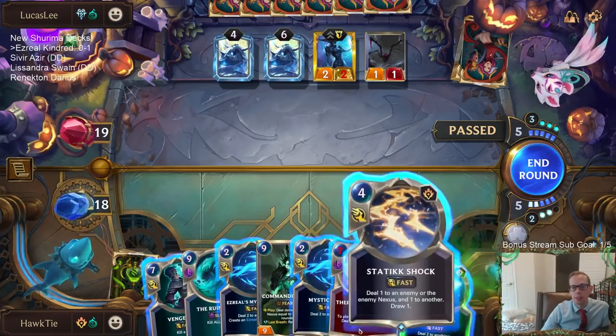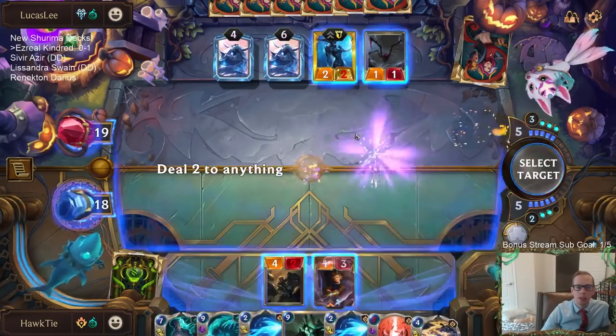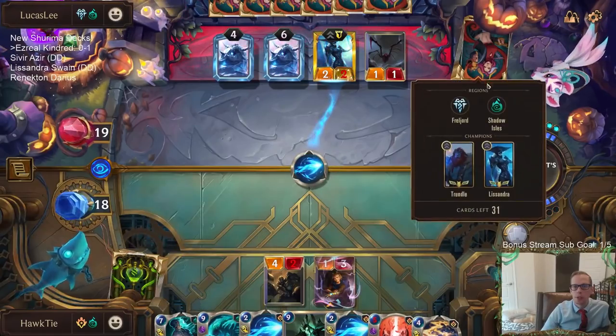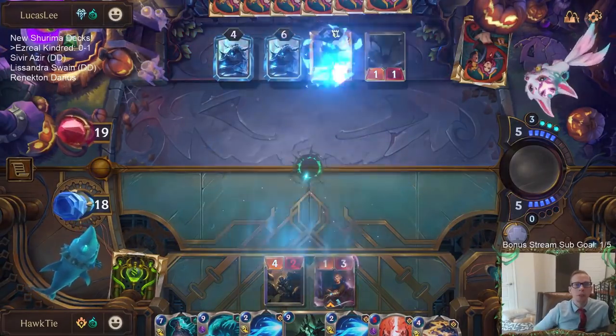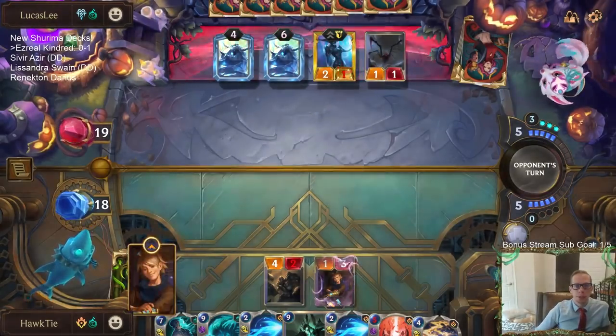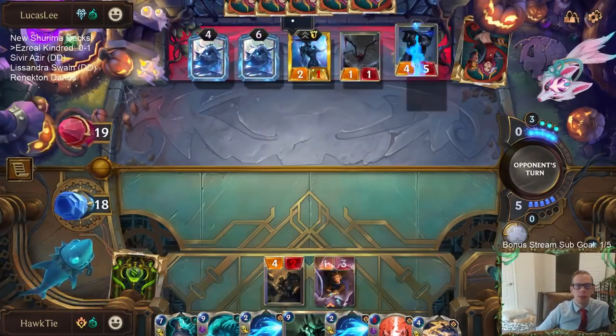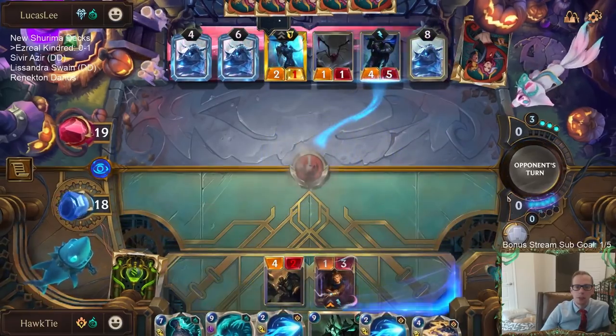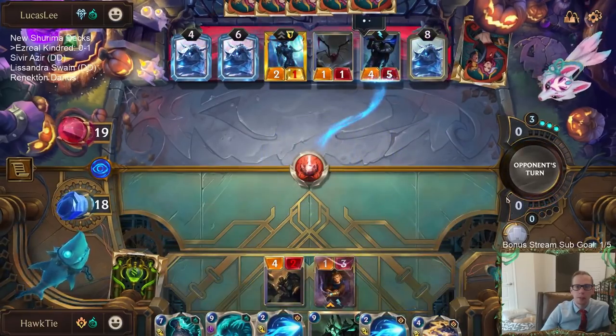If I cast Mystic Shots, I'll do it. I was going to say I won't have Vengeance available, but I will have Thermogenic Beam available. They could have protection from Thermogenic Beam — you can definitely assume they're going to have their five-drops. So both their five-drops are pretty good. Hopefully they don't have Troll Chant, though.